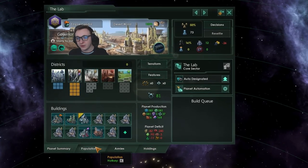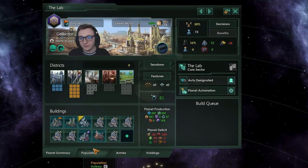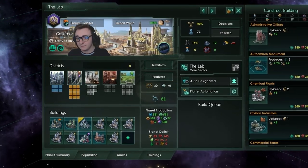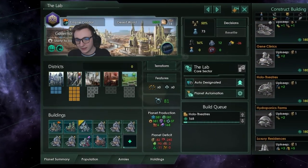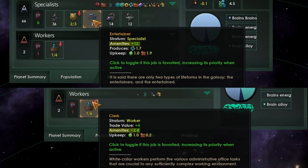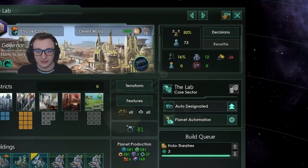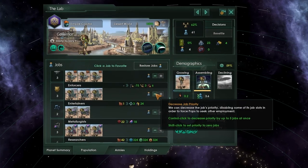Once your planet is full of working useful jobs, then you should look at increasing stability, or we can use other ways to do that that don't cost as many pops. For example, if you have a spare building slot and your amenities are lacking, you can build a hollow theater or equivalent. Entertainers produce five times more amenities per job than clerks, meaning you can work more jobs while keeping stability above 50%.